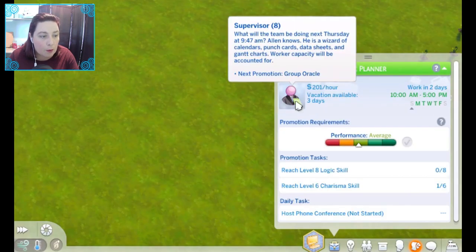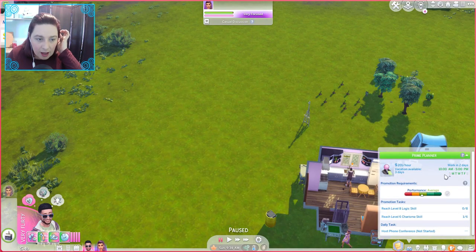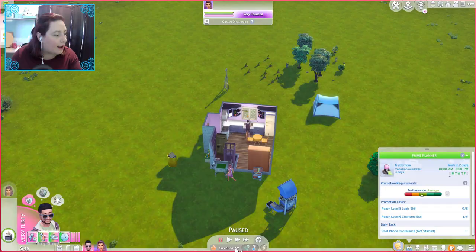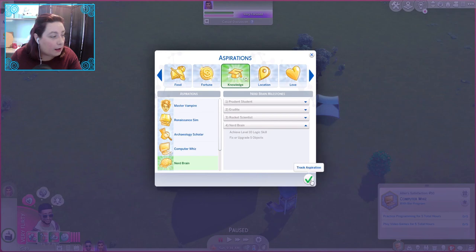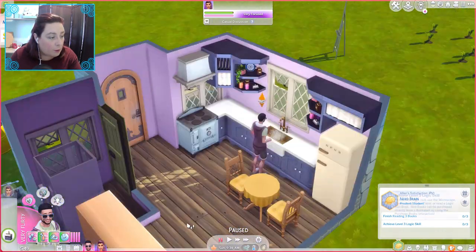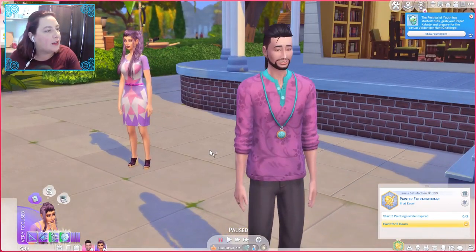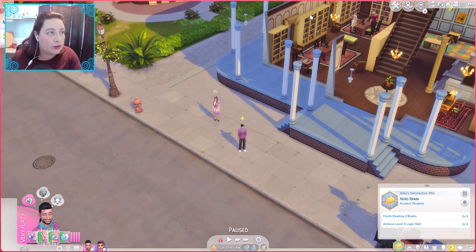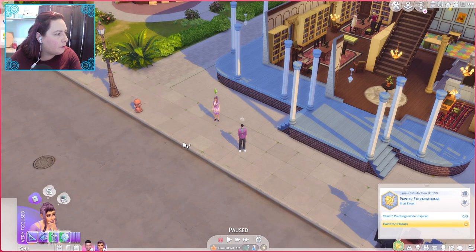He's already something — a supervisor, level eight! What career is this? He is a salary person, so actually that's not going to be any good. Nerd brain might work. Let's get him to do nerd brain because we can head over to the library. We've arrived and they are looking very fetching. We're going to get him to read some books — he needs to get level three logic, so he can read the logic book.